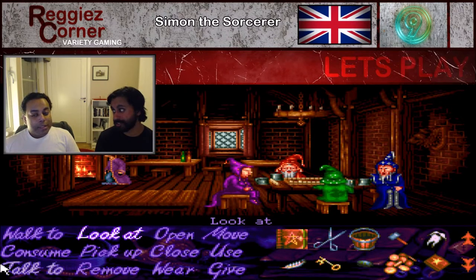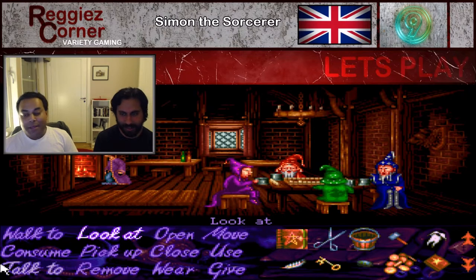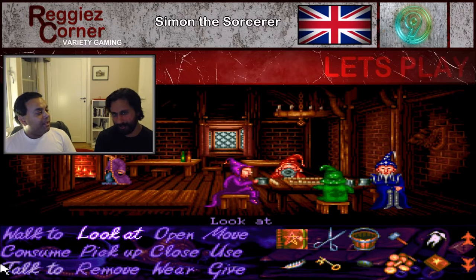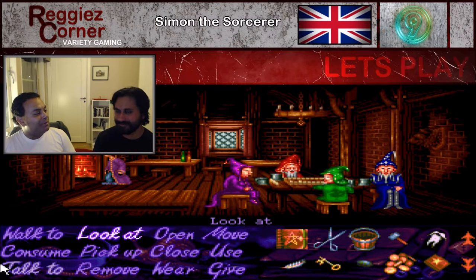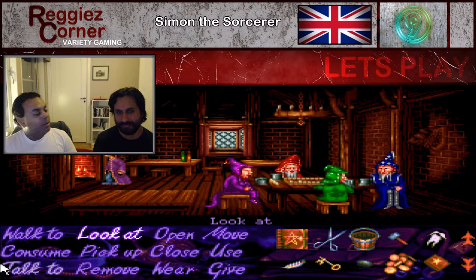Simon is now a wizard — not a very good one, not a very experienced one, but a wizard all the same. We have a spellbook and a member card. We paid for it and worked for it as well.